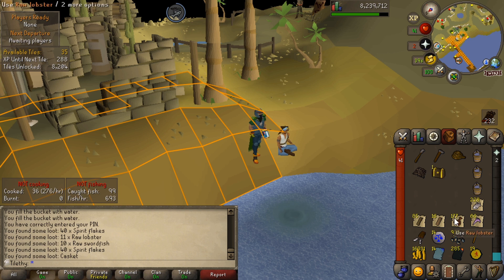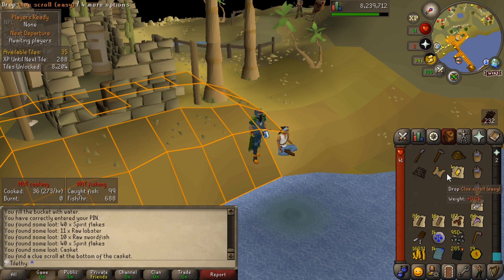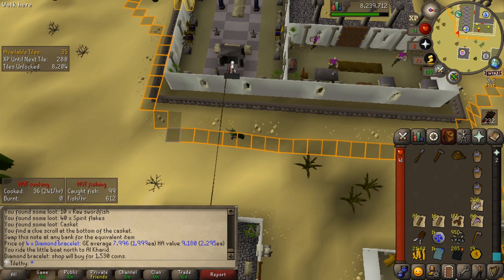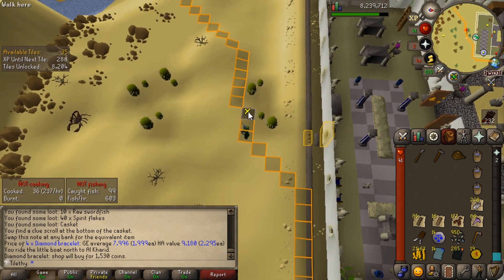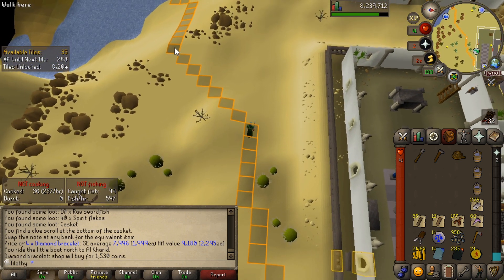We've got another casket — anything? An easy clue. Camelot — we haven't got that for now. But four diamond bracelets — we might be able to get some money for that. One and a half k each — we'll do that, very nice indeed. We can have a small net as well for a couple of quid. Still soloing in it as well. All the worlds seem to be really quiet with Tempoross, which is weird — the XP rates aren't like Wintertodt, but resource-wise for an early game iron, it's really good.